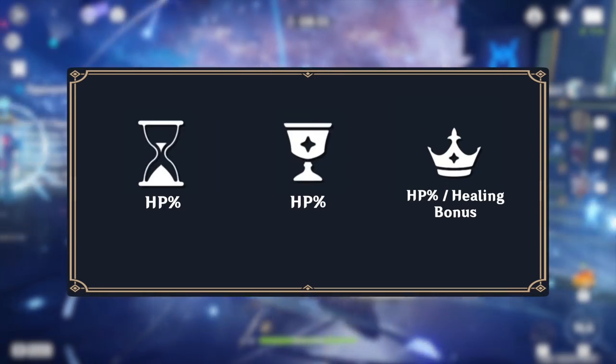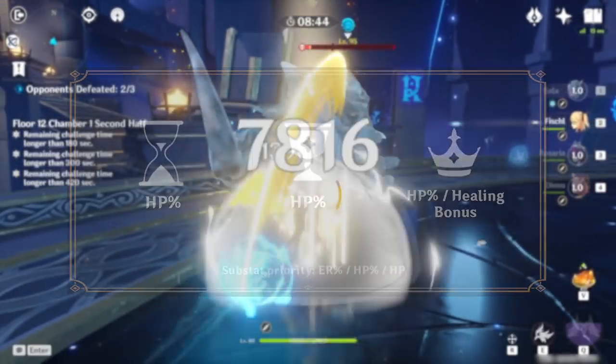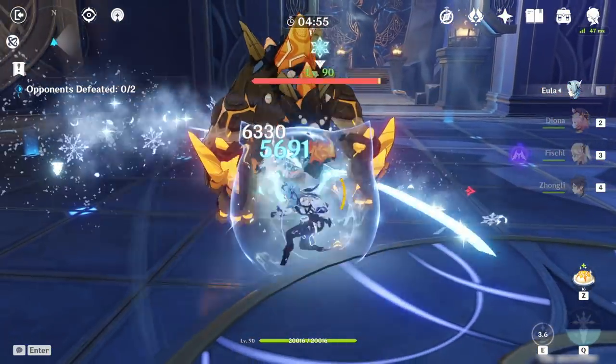Diona's preferred substats are energy recharge for more burst uptime and flat HP for a stronger shield and heal.